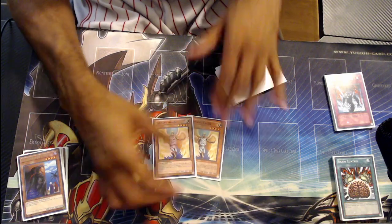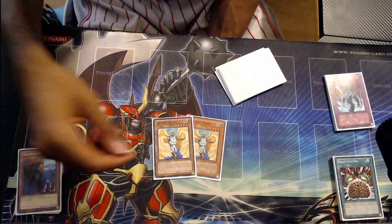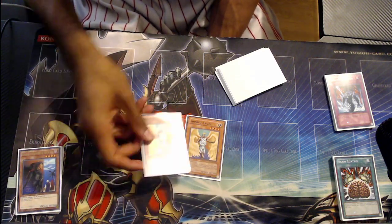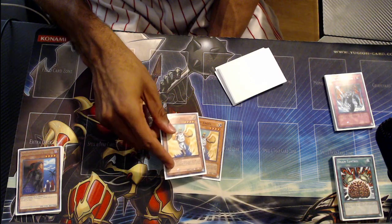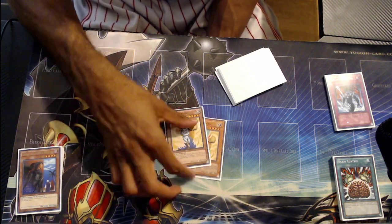2 Shining Angel — 3 is really unnecessary unless you're playing Creature Swap and things like that, which I'm not. These are recruiters that are going to help gain advantage and put monsters on board to float into other things.